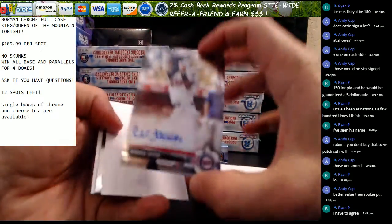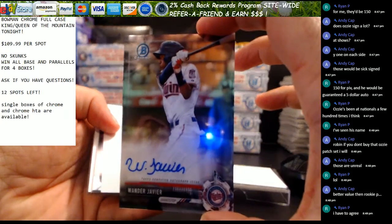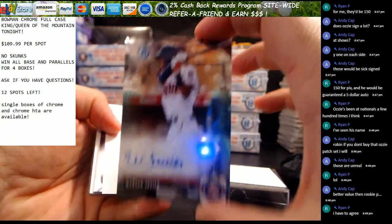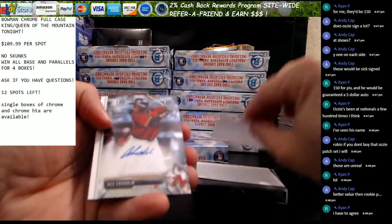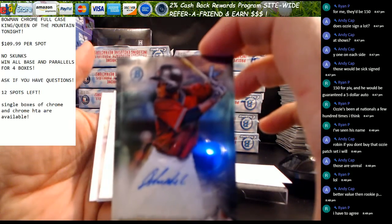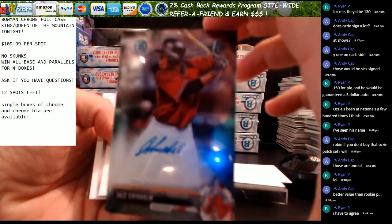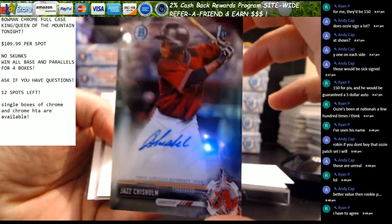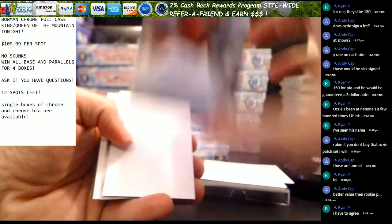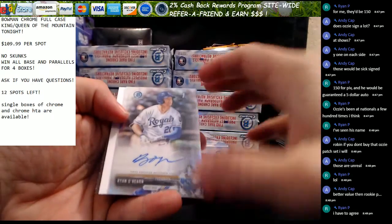First one — and I don't know many of these guys — Wander Javier. Second, we have Jazz Chisholm. And you got a Refractor next — it's probably a normal card. Jazz Chisholm. And this Refractor is Ryan O'Hearn.